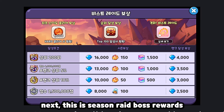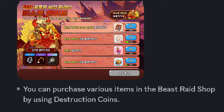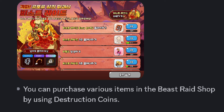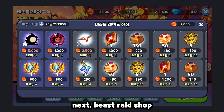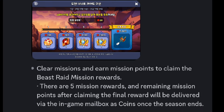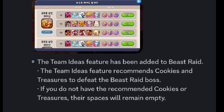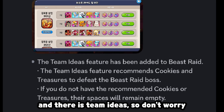Next, Season Raid Boss Rewards. You can purchase various items in the Beast Raid Shop by using Destruction Coins. Still the same as Mystic Flower before. There are also Mission Points to claim Beast Raid Rewards, and there are Team Ideas, so don't worry.